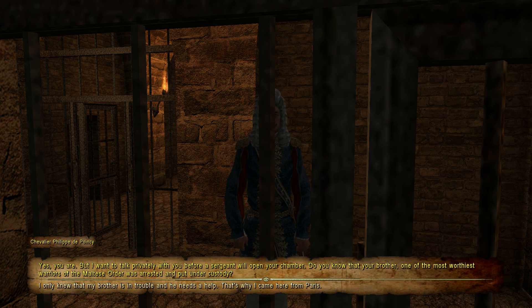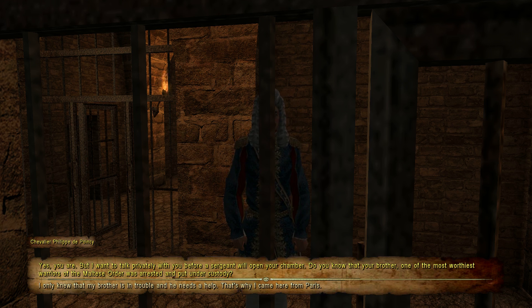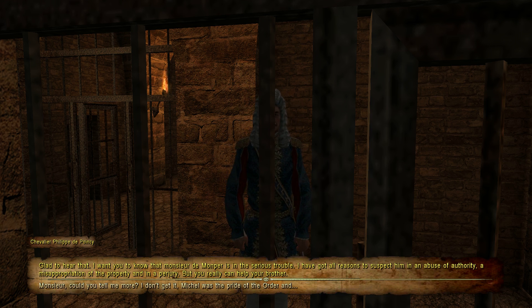The governor continues: 'Do you know that your brother, one of the most worthiest warriors of the Maltese order, was arrested and put into custody?' 'I only knew that my brother is in trouble and he needs help — that's why I came from Paris.' As you'll see, the dialogue between the characters in this game isn't all that great and that's because it's probably been translated from Russian. But it doesn't change the fact that the gameplay is pretty darn good.